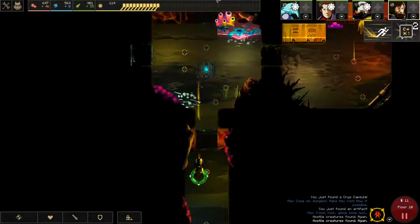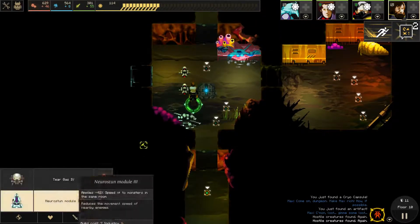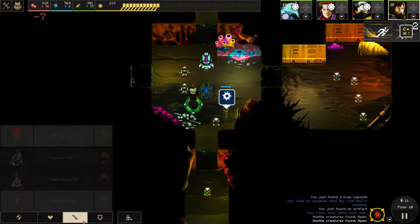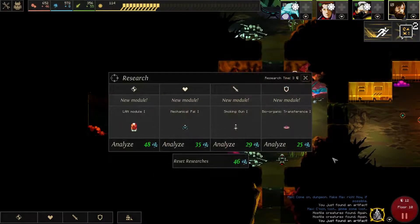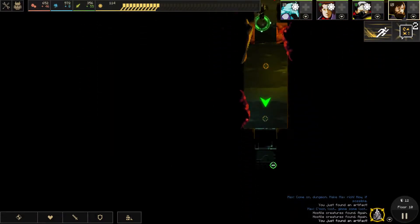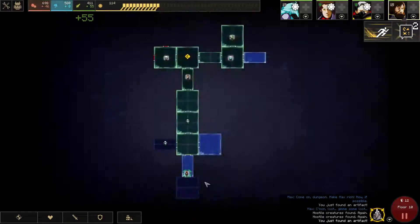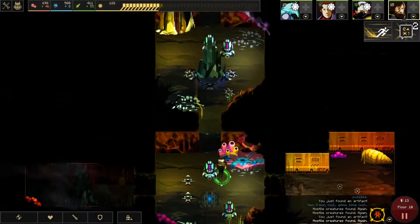We're gonna build another room with more KIP cannons. Science — nothing we can use. Organic would be useful for our heroes. I've never tried that smoke before — I might have to do it in one of the runs. But we're good now. Just a dead end.